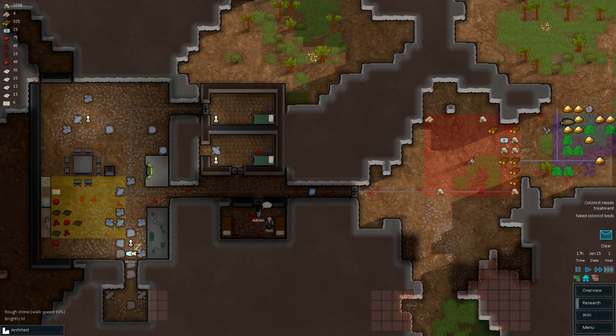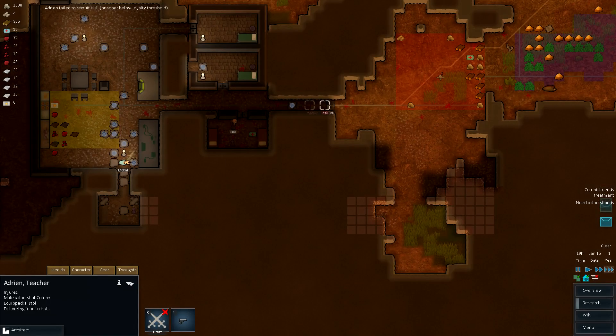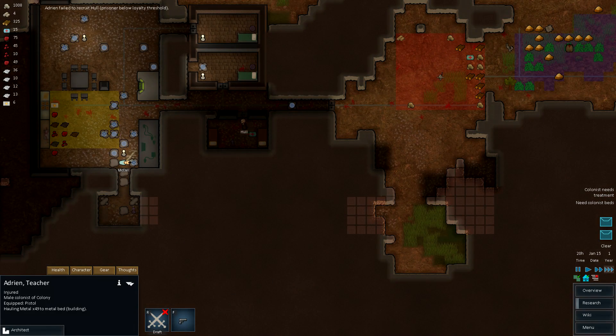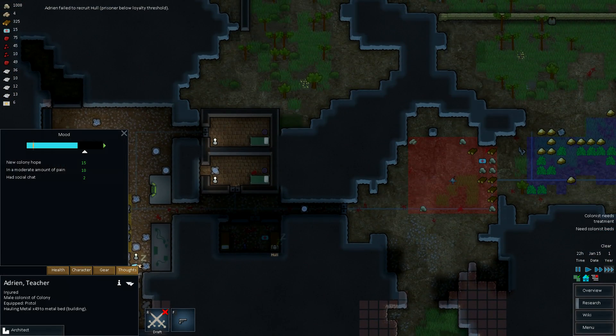Are you guys gonna help out with anything? Not a cleaner. Work on the bed though. Combat supplier — ooh, that could be useful.